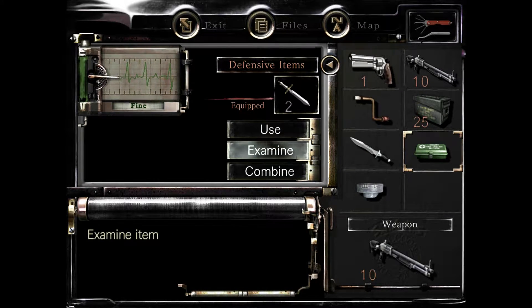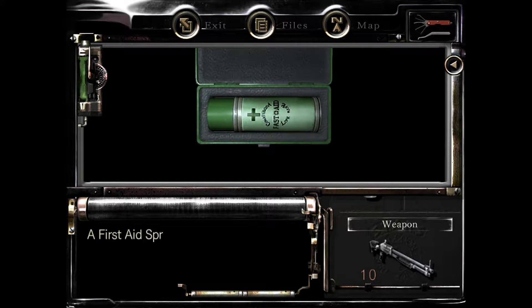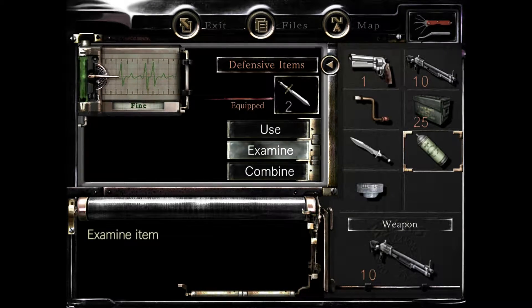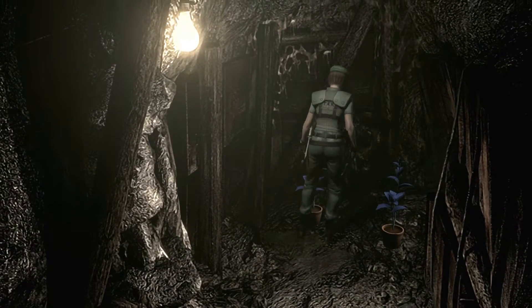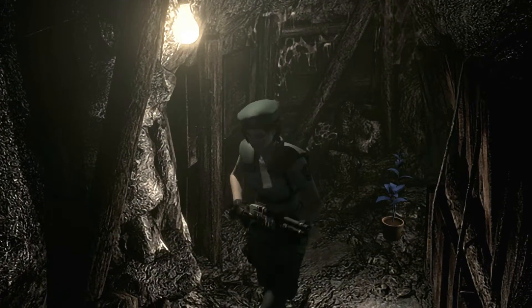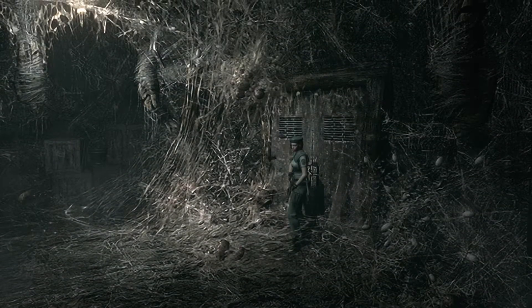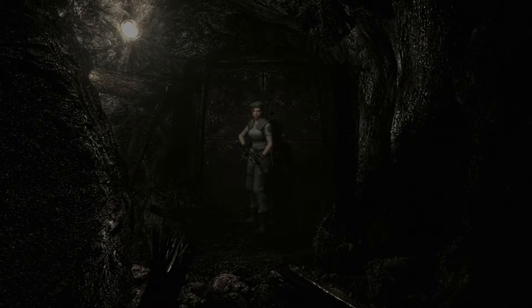The only thing I can do here is examine this. If this is something I can combine — no, I can't. I might as well just grab one of these, because there's nothing else to grab. There also is not a typewriter and save point here. I think in the other game there is, but basically the entrance to the lab is in the caves in that game — not like this game. It changes it up a little bit.